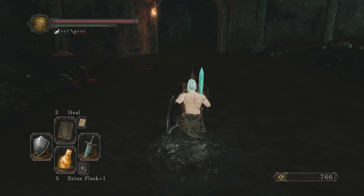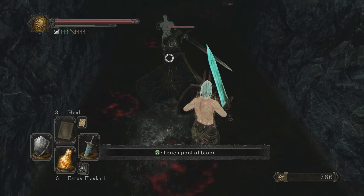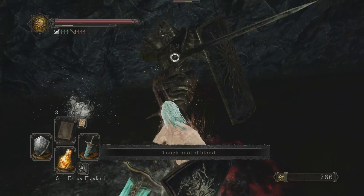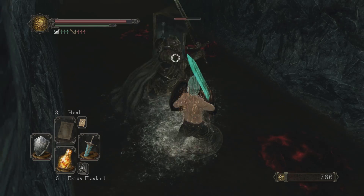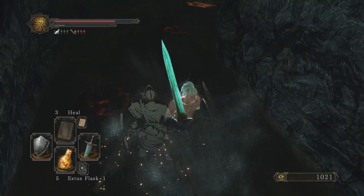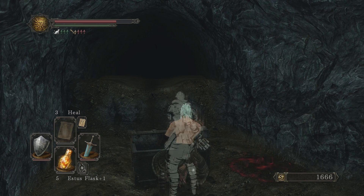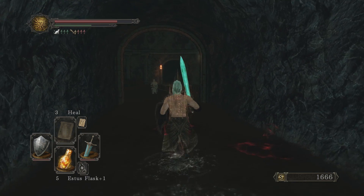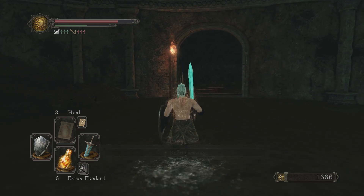Let's go have a look down here. The Cyan Knight — they're actually kind of weak for being, like, the King's Royal Guard. What were you guarding? A chest. Sublime Bone Dust — you bring that to the fire at Majula and it increases your Estus Flask. I've done that before, so it'll be an Estus Flask plus two.